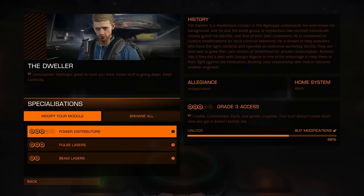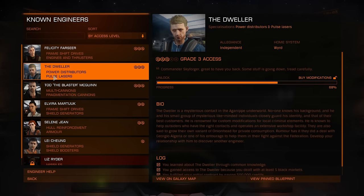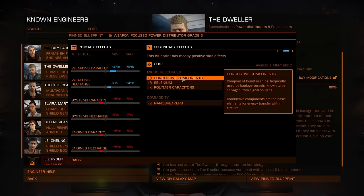Greetings. Let me start a new series showing how to upgrade easily. I spent two days so it will be easy for you, but at least now I know exactly where to look and what I need for this blueprint. This blueprint is grade 3, which is the highest I found in beta and live build — a weapon-focused power distributor. It's a very good alternative for the charge enhanced one if you don't have grade 5 access. For grade 3, it's almost perfect.